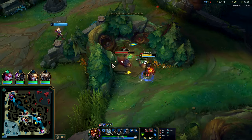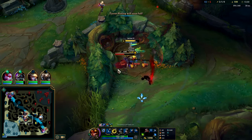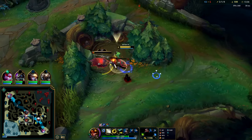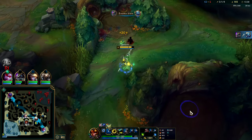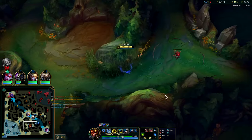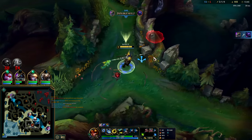Cosmic Insight really is the best non-keystone rune in the game. The summoner spell haste and item haste is so good — item haste for our Gore Drinker, and summoner spell haste for more smites and more ignites.